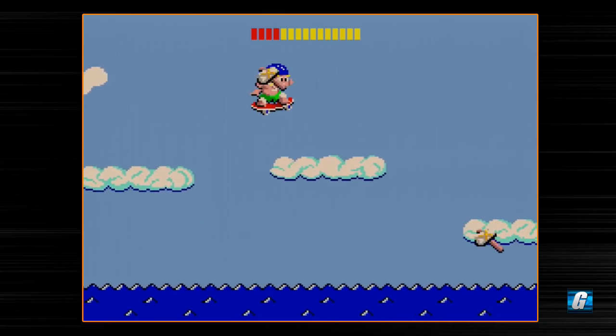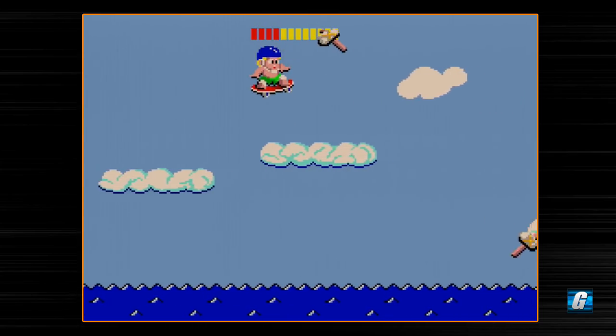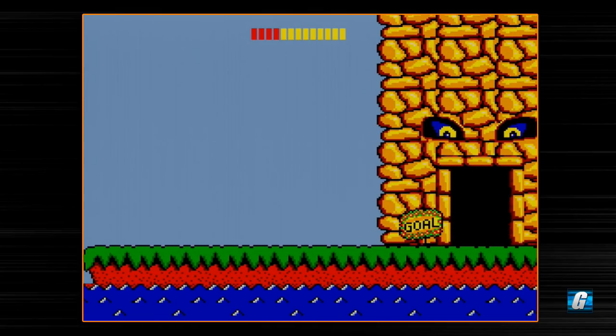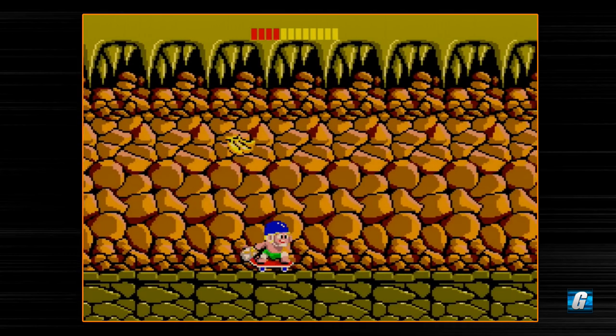I did the Adventure Island Let's Play just a week prior to this, and what you'll probably notice is that the scoring system is quite different in this game. The point values are vastly different — when you get invincibility through the fairy and kill enemies with that, the point values are so much lower in this game. So if you ever see someone getting a really high score on Adventure Island and a high score on Wonder Boy, those scores were achieved in completely different ways.